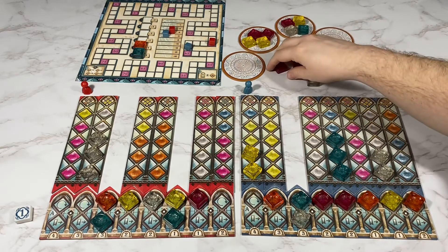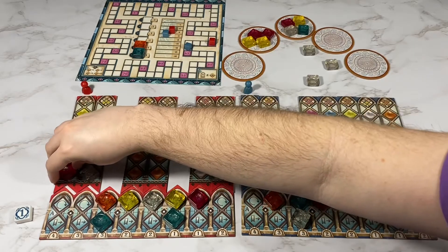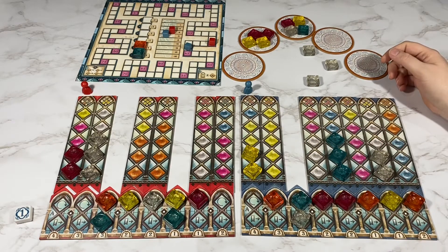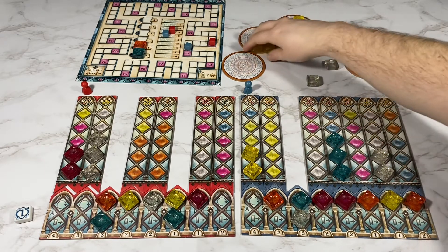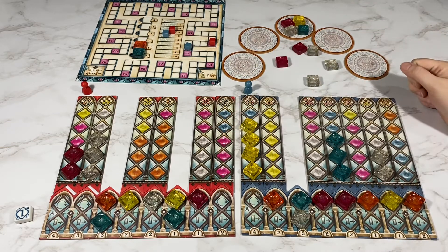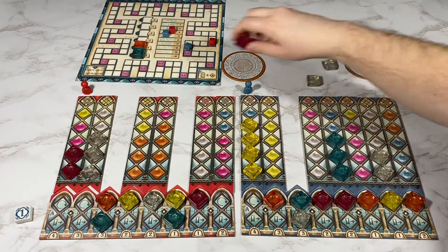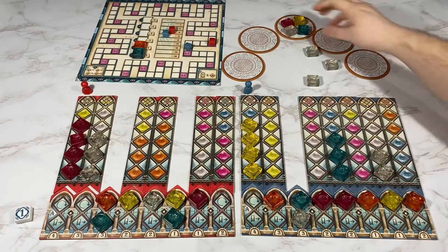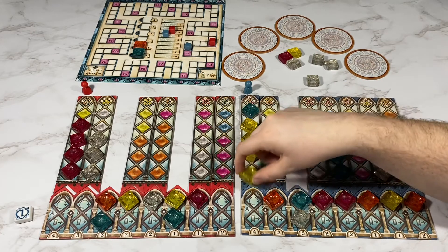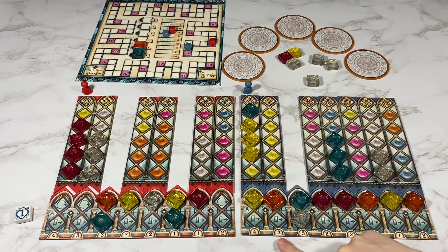They're going to take these two pink. I'm going to take these two yellow. They're going to take these two pink. I will take this blue and complete this one, so that would be four, seven, ten, twelve, fourteen, fifteen, sixteen, eighteen points.